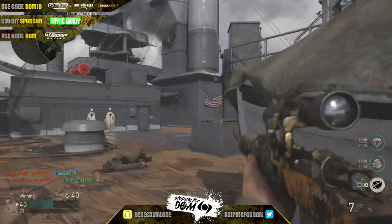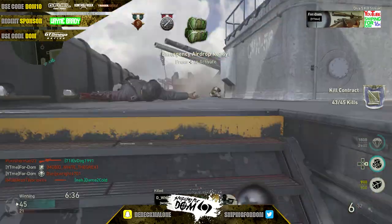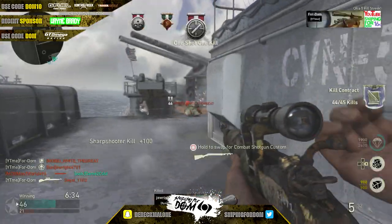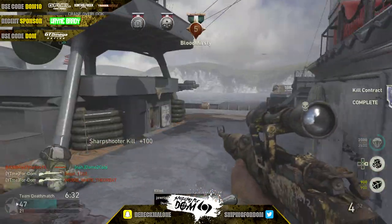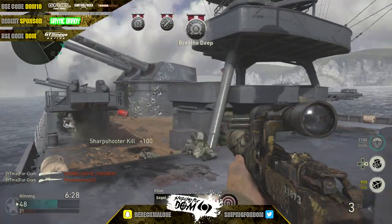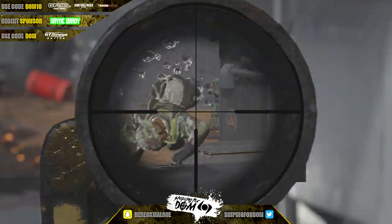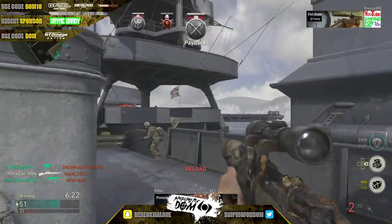Right now we are in the other spawn trap. They'll feed off to the left right here as well as to the right, and sometimes someone will slip up top as you can see there. You're just going to work the side and hopefully control these spots — they'll keep feeding to you.